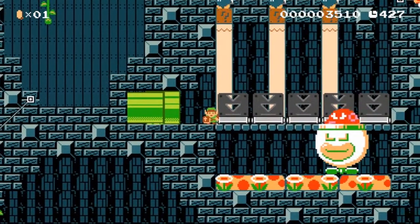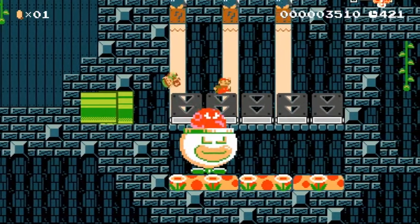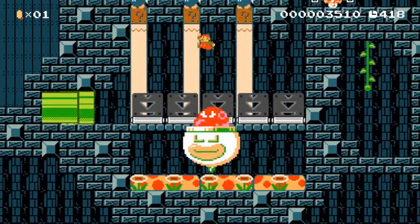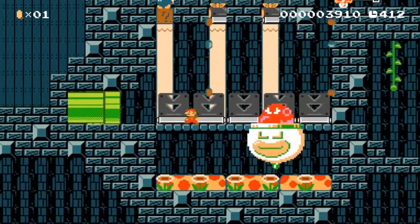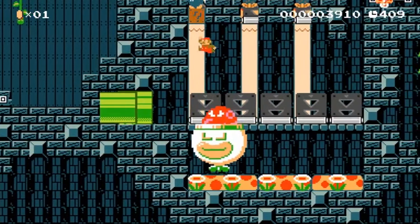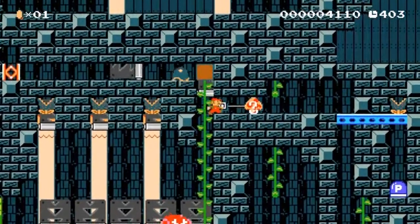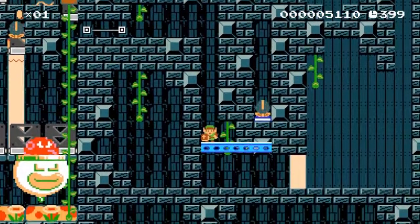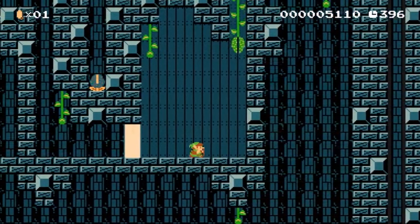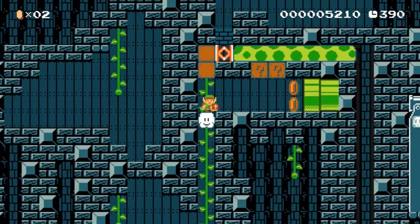We're figuring things out, slowly but surely. Well, that was dumb. I guess we're just gonna drop the muncher on the P-switch. I don't know if that chomper will hurt you — I'm guessing not, but I'm not gonna chance it.